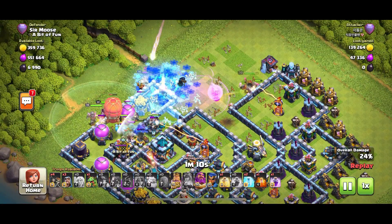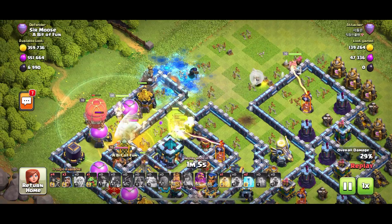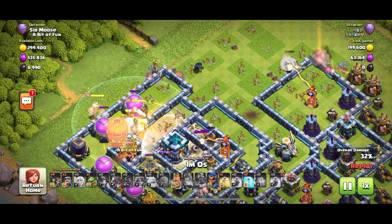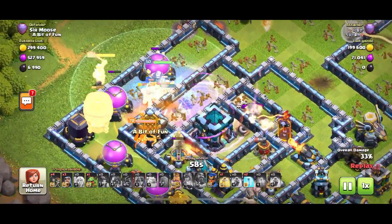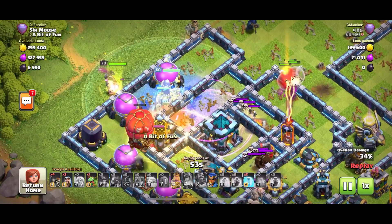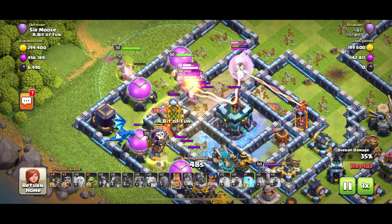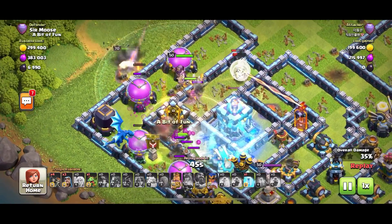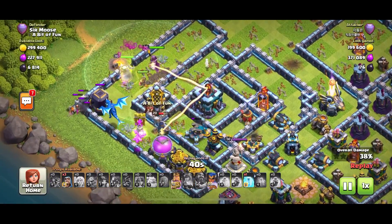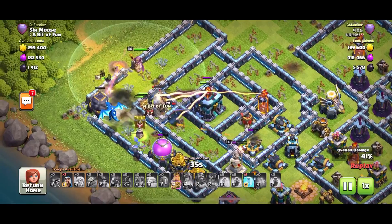The hogs are in already. The queen is going to be hit by the single target inferno in just a second. The last thing you want to see with a hog miner hybrid is some ice golems, because they just keep them frozen. The queen is down, the town hall has not been activated - there's a few hogs being infernoed by that single target inferno. Skeleton traps are going off, everything's happening, but the town hall is still standing.